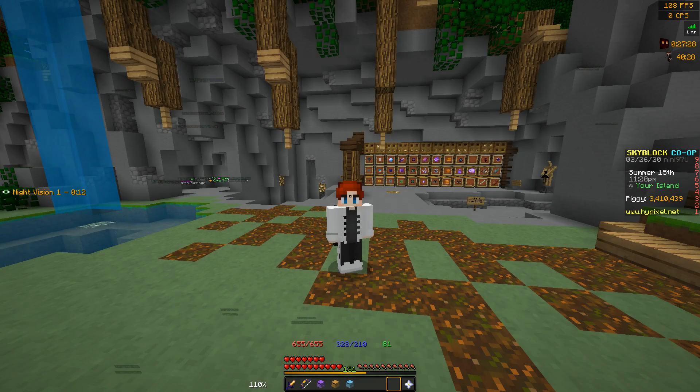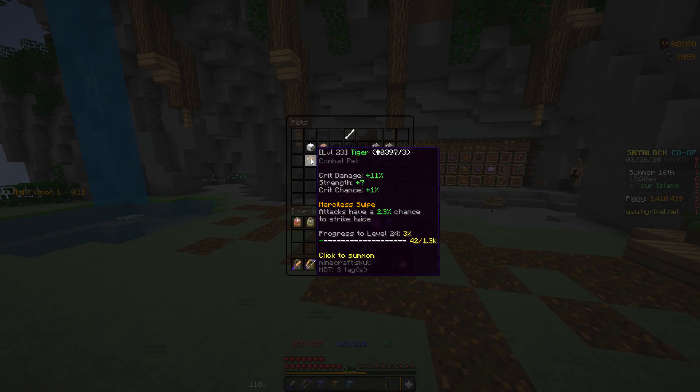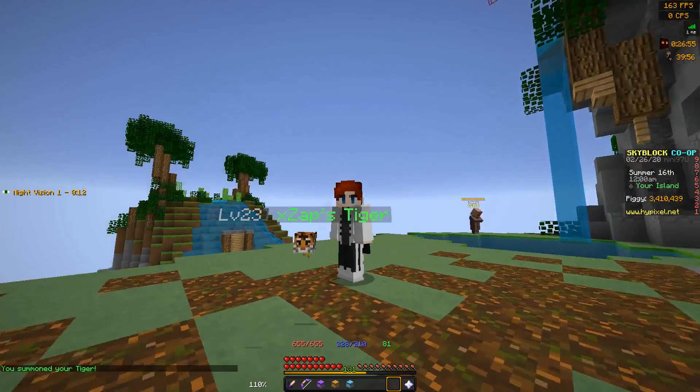So as you guys probably know, the pets update has come out and last night was the first traveling zoo event within the update. The traveling zoo basically brought some new pets — there were three new pets. I actually went and bought all three of them. I got up at like 1 in the morning because that's what time it was for me. But the pet I'm going to be talking about today is the tiger pet. This pet is actually crazy.